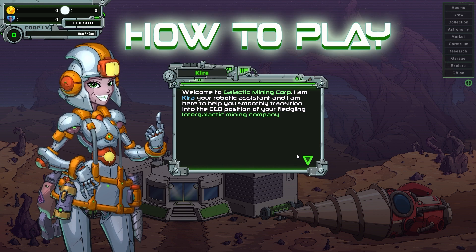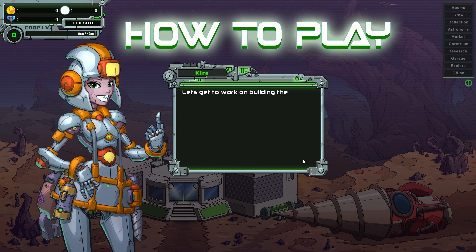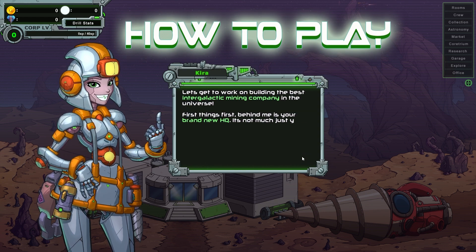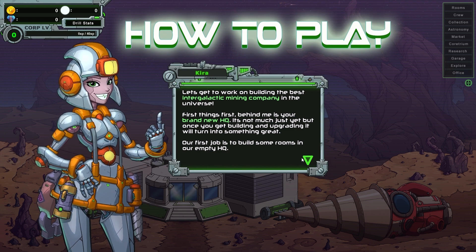Welcome to Galactic Mining Corp. I'm Kira, your robotic assistant. I'm here to help you smoothly transition into the CEO position of your fledgling intergalactic mining company. Let's get to work on building the best intergalactic mining company in the universe. Behind me is your brand new HQ — it's not much yet, but once you get some building and upgrading, it'll turn into something great.